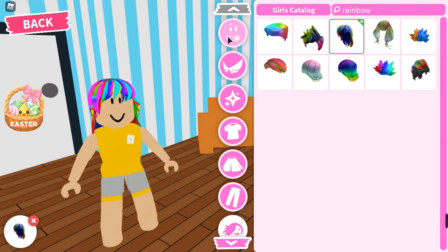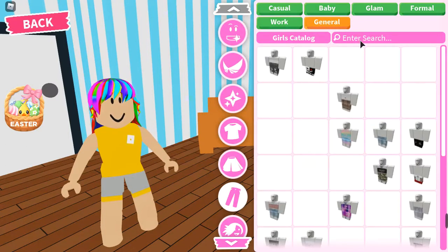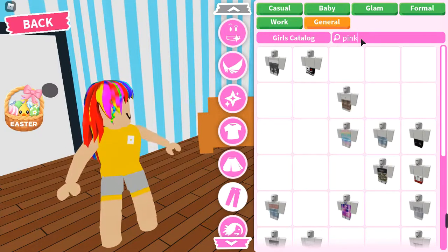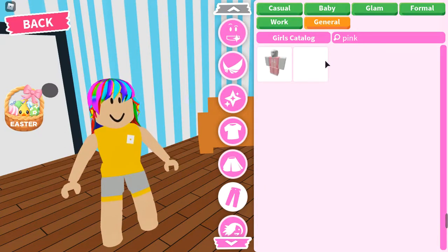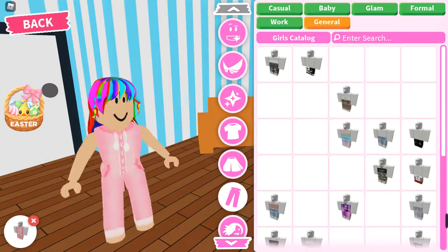Alright, so I'm going to do Rainbow for the sprinkles. Alright, so my outfit has to be my least favourite colour. My least favourite colour is pink. So... don't come for me, I just don't like the colour pink. What. The. Heck.